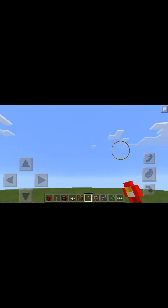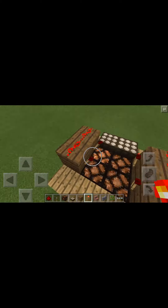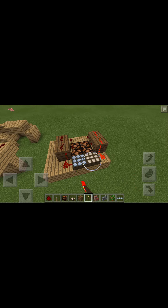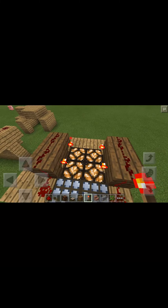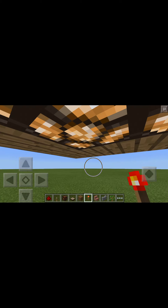As you can see, when it's morning and there's daylight, the daylight sensor powers off the redstone torch, so the lights are turned off. When it's dark, the redstone torch is powered up, and it powers the redstone lamp, letting it light up.